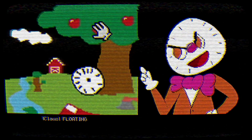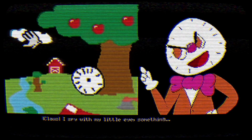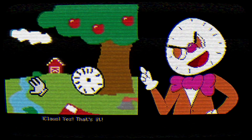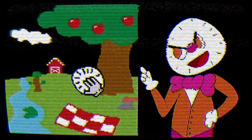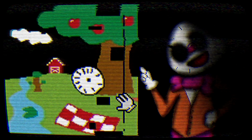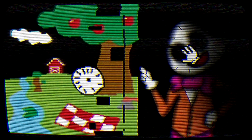I spy with my little eye something floating — then it has to be the cloud. There's nothing else floating. That's it! I spy something growing — that has to be the tree. Yes! I spy something dangerous — that's the axe. Yes! Then something... bow tie — yeah, we had to click on him.